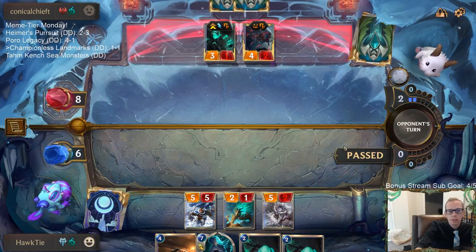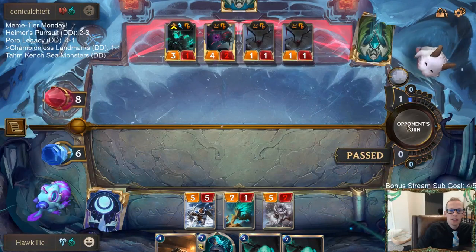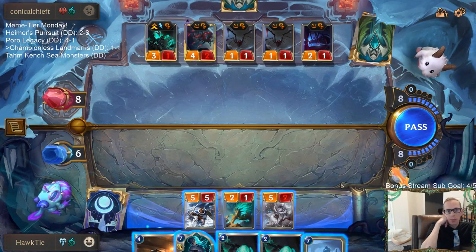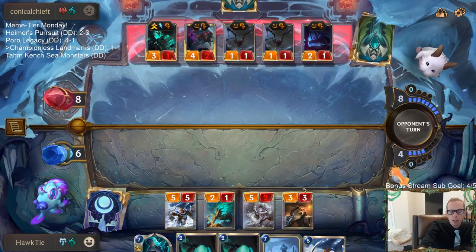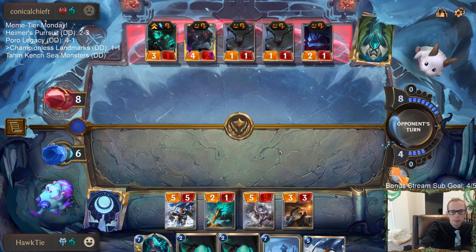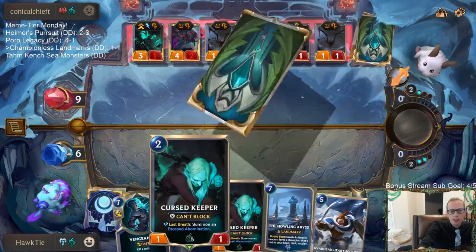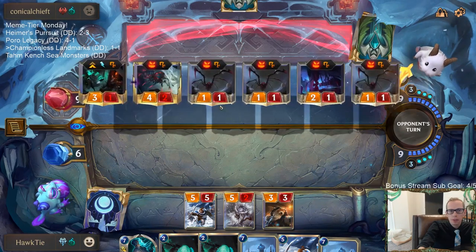Down to six. Need to be a little worried about nexus damage but they only have one card in hand, so we don't have to be that worried. Thrash is at four - if we Vengeance Thrash... I want to play Howling Abyss but maybe I need to Vengeance Elise with them playing three more spiders. I'll just play a blocker and then play Vengeance on their turn. I shouldn't have played the ephemeral one earlier.